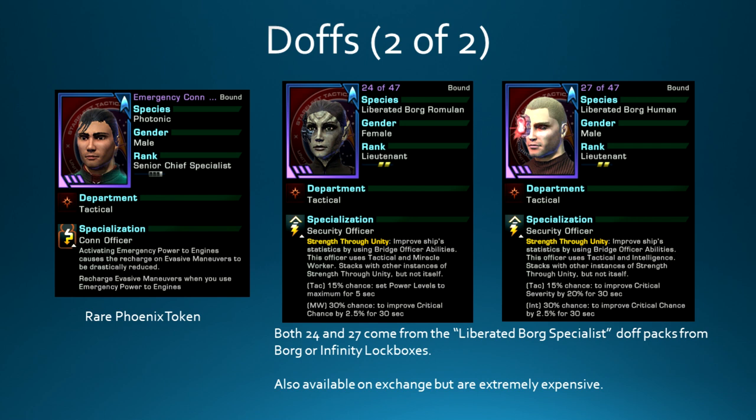The two really expensive doffs are 24 of 47 and 27 of 47 - I have sold a 27 for a billion EC before, so really expensive. If you can get them they're great, but if you're on a budget just slot some random doffs. These things cost as much as the ship itself, and I would understand you prioritizing getting a ship rather than duty officers. But you're going to have to take out a second mortgage on your house to afford all these things.